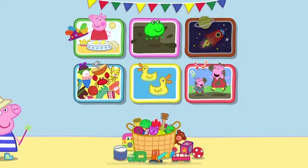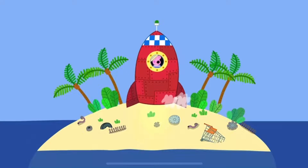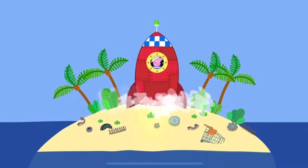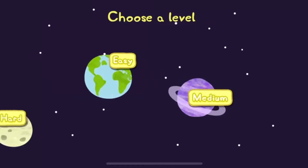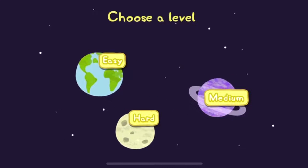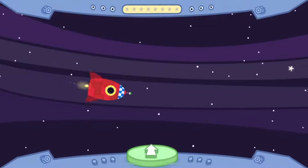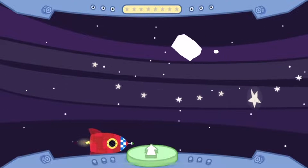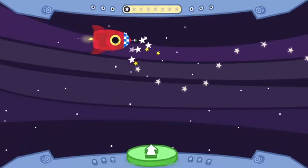Let's go to space! Peppa and her friends are flying to the moon in a rocket — five, four, three, two, one, blast off! Choose the easy, medium, or hard level. Peppa is flying around Saturn. Don't forget to collect the big stars.